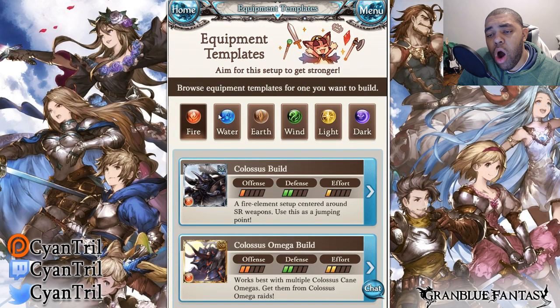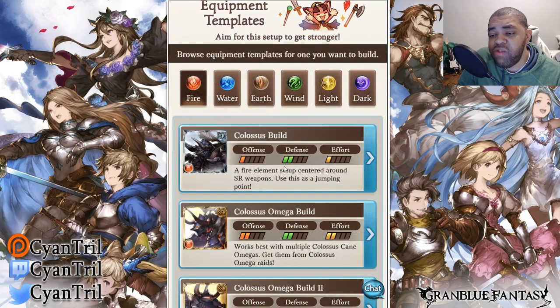These pools can be very questionable — some of them. I've looked at a couple of them. It's actually my fourth time recording this video for the fire element. Let's take a look at the first build, the Colossus build, a fire element setup centered around SR weapons. Use this as a jumping point. Yeah, because you're jumping off the bridge if you're building this. Honestly, don't even look at this grid. It's not worth it. Everything should be zero — it shouldn't even be two. I don't see a point of that.